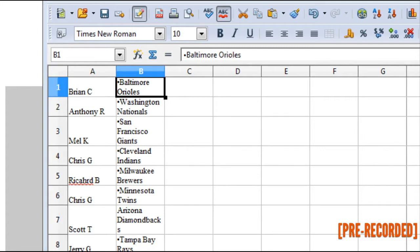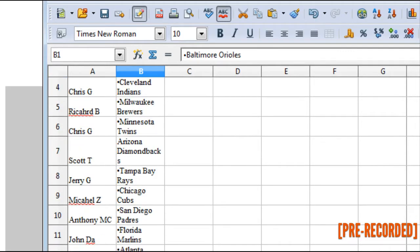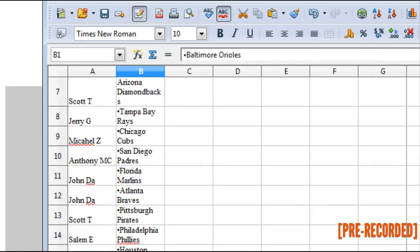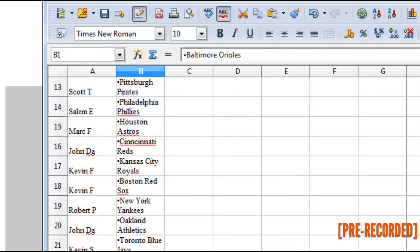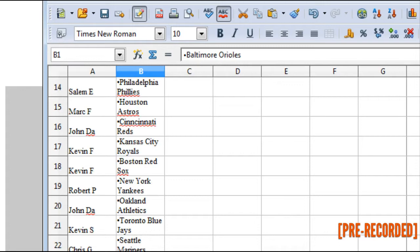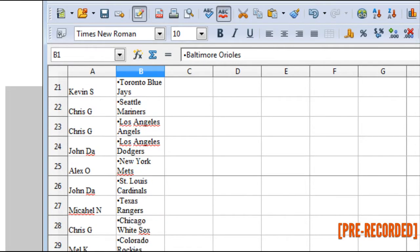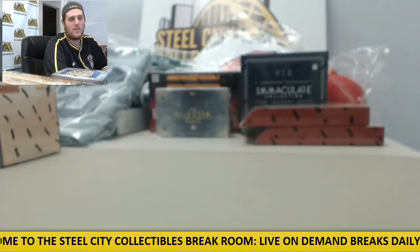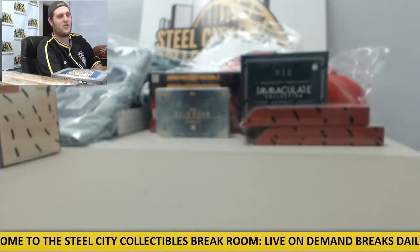Here are the team assignments: Brian C. has the Orioles. Anthony R. the Nats. Mel K. the Giants. Chris G. the Indians. Richard B. the Brewers. Chris G. the Twins. Scott T. the Diamondbacks. Jerry G. the Rays. Michael Z. the Cubs. Anthony M.C. the Padres. John D.A. has the Marlins and Braves. Scott T. has the Buccos/Pirates. Salem E. has the Phillies. Mark F. the Astros. John D.A. the Reds. Kevin F. has the Royals and Red Sox. Robert P. has the Yankees. John D.A. has the Athletics. Kevin S. has the Jays. Chris G. has the Mariners. Chris G. the Angels. John D.A. the Dodgers. Alex O. the Mets. John D.A. the Cards. Michael N. the Rangers. Chris G. the White Sox. Mel K. the Rockies. Abby H. the Tigers. That's our zoomed-in screen — it'll show it. Here's the same list in screen three, but a little easier to see. We're live, 100%.